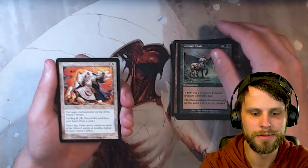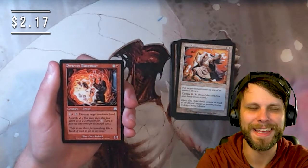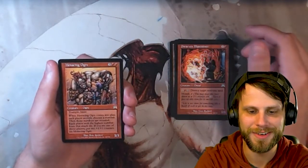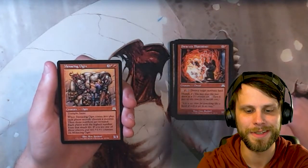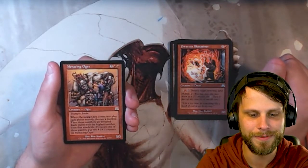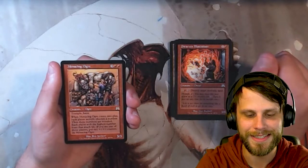Aura Extraction — not bad, again a cycler. Dwarven Blastminer. And then here we go, guys — this is it. Are we ready? Can we get it? Let me know in the comments if you think we'll get it. Our rare is Menacing Ogre — what even is this card? A 3/3 for three and two red with Trample and Haste. When it comes into play, for each player, secretly choose a number; then those numbers are revealed; each player with the highest number loses that much life. If you are one of those players, put two +1/+1 counters on Menacing Ogre. That's hilarious — I love that!